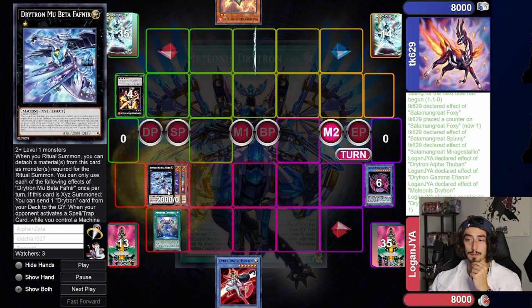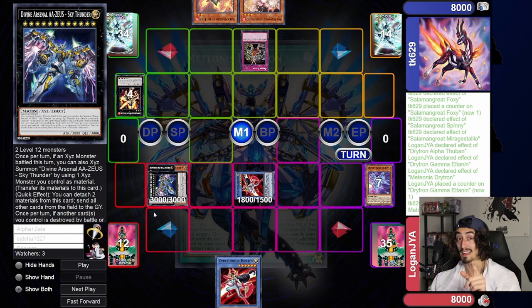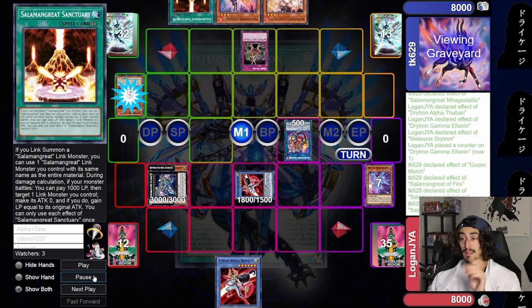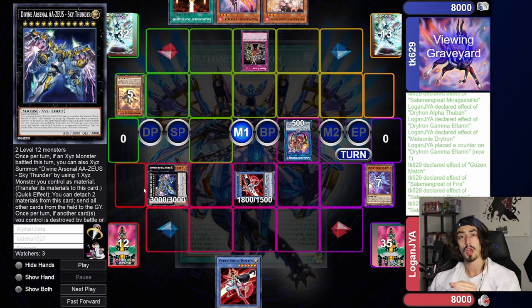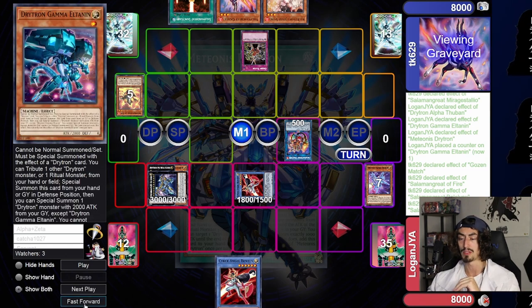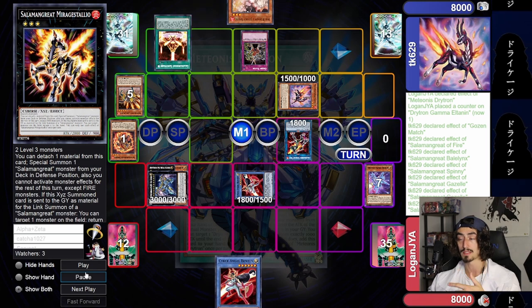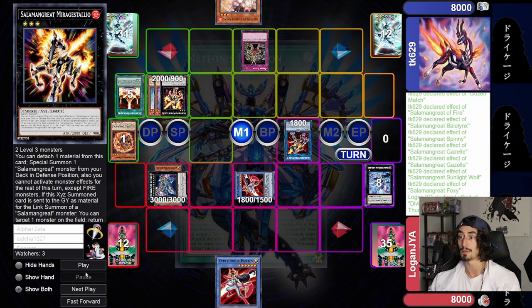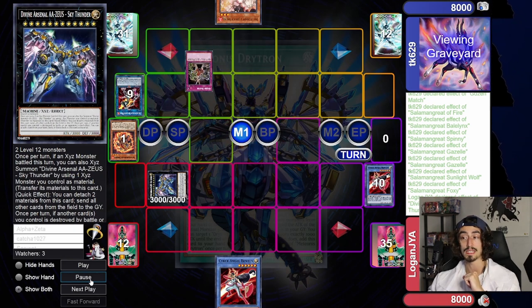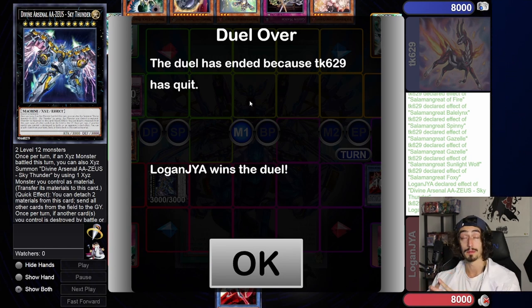I get stuck under Gozen Match while trying to set up my Chaos Max lock, so the best thing I can do is end on a Zeus — that might actually be enough to clear things out. We know they got the Salamangreat of Fire from adding it off the normal summon last turn. Going for the Bailinks in the Sanctuary, my logic here is I should not use this Zeus until I absolutely need to. The Gozen Match is stopping me from getting access-code OTK'd, and with that being my only interruption, Zeus is going to make or break this game. Sunlight Wolf comes out, Gazelle comes out, getting the free add back off Gazelle, bringing back Spinny, overlaying for Mirage Staglio — this is when it would begin to become insurmountable. If Mirage Staglio gets linked off, he's going to be able to put the Zeus back into my Extra Deck. Can't take a risk like that — we redeem it here, clear off the board, and that's all she wrote. Even through that Droll in the last game, we're able to lock things up.